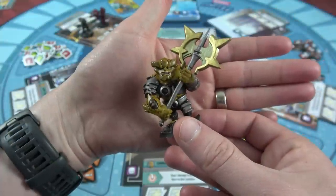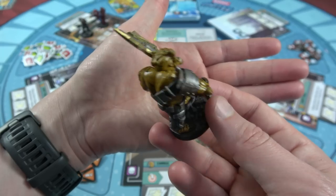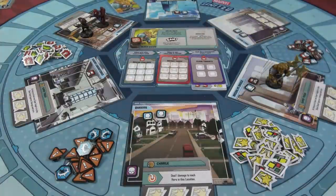Our first mission will be going against the Black Dwarf. We're going to play four total sessions in this video: against three of Thanos' minions and then against Thanos himself. Not only do we need to defeat these minions, we also have to prevent them from obtaining the Infinity Stones — I'll show you how that works in a second.